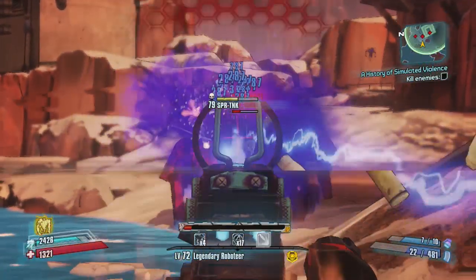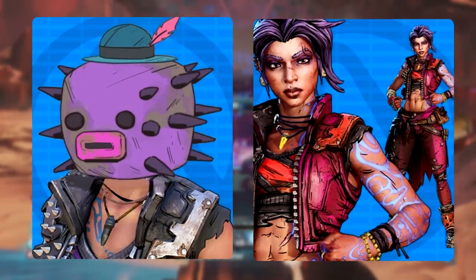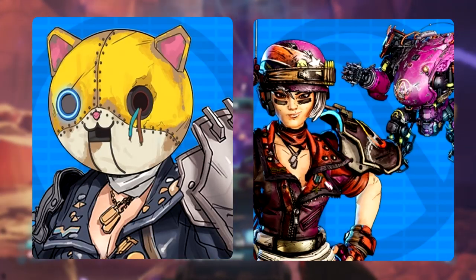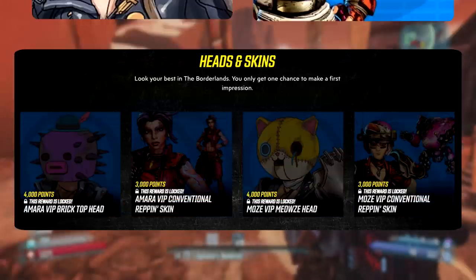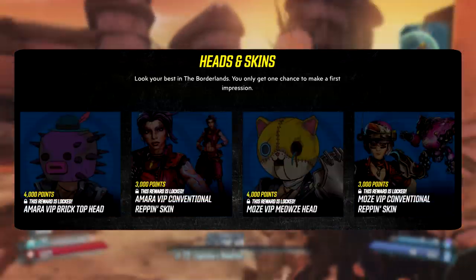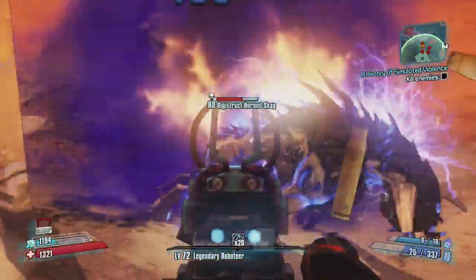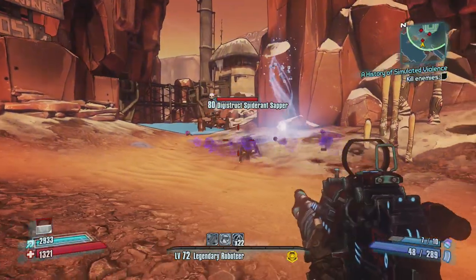They also launched two skins and two heads. There's a head for Amara called Bricktop Head with her new skin called Conventional Reppin, while Moze also got a new head called Mio's, and her skin is called Conventional Reppin as well. The skins cost 3,000 points and the heads are 4,000, which is a little expensive in my opinion for most players. But just keep checking the website and I'll try to mention when new codes become available.